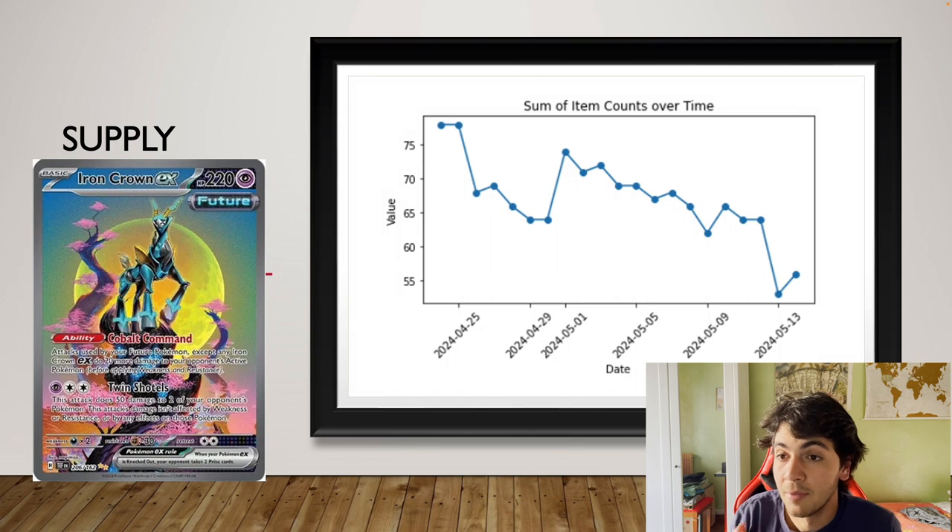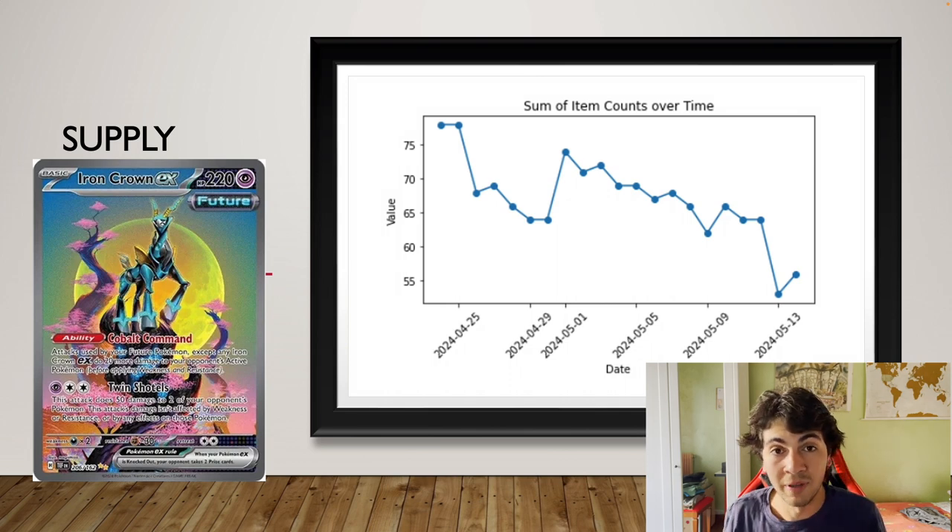It was a busy day so I'm going to make it pretty quick. As you can see here, this is the number of cards listed on Card Market over the past three to four weeks — it goes back as far as April 21st. It went from over 75 cards to now just above 55, so from almost 80 down to 55 cards — that is about a 30% drop in terms of supply.